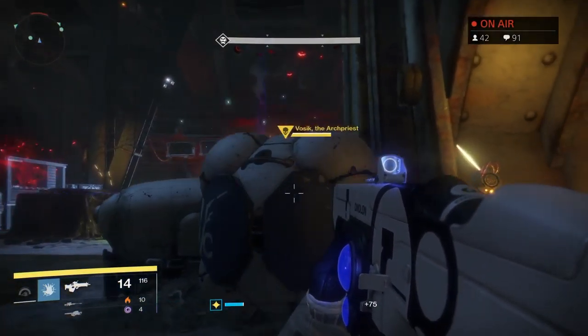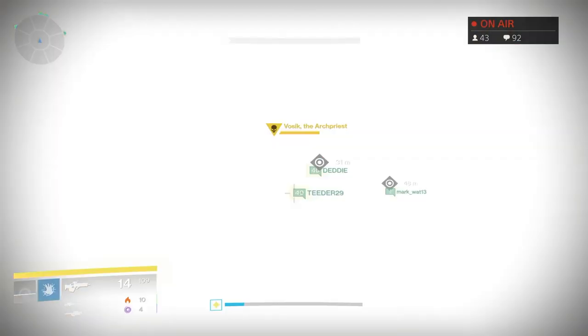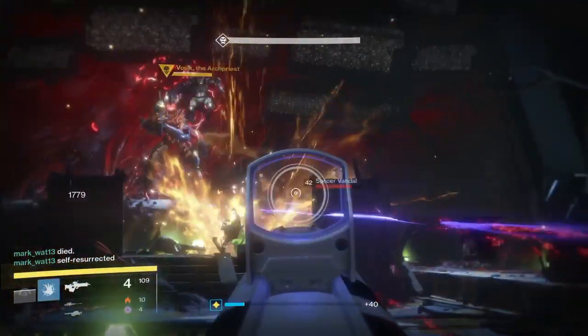This boss is pretty simple but it does take a lot of teamwork. You need to have two people on the right, two people on the left, and two people in the middle. Three relics will come in and you need to designate three people to throw those relics at the boss's shield pretty much at the same time — it doesn't have to be exact but within a few seconds of each other.